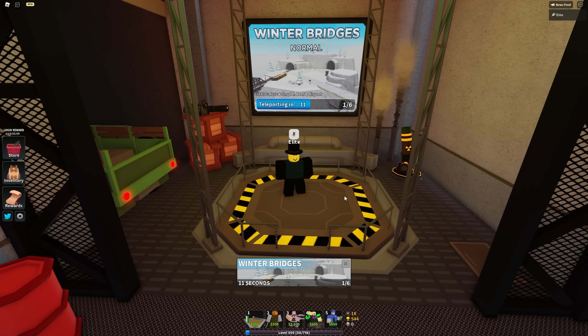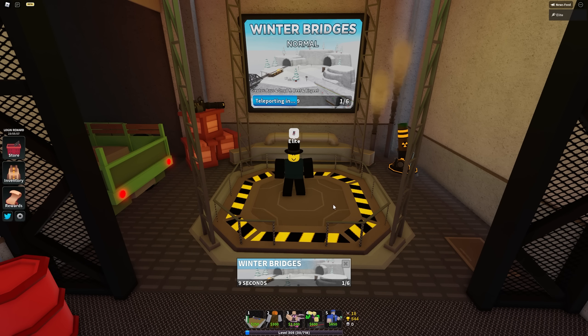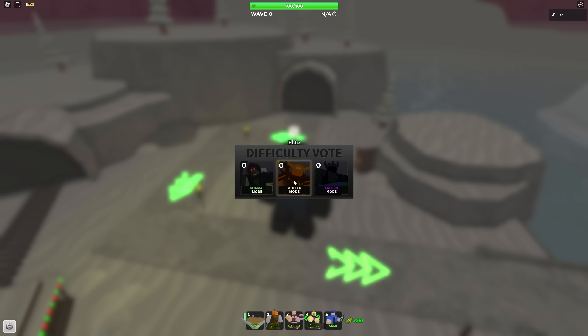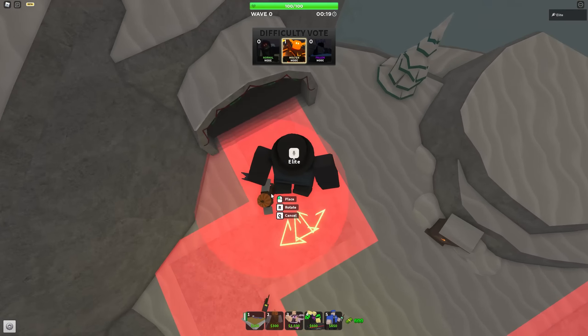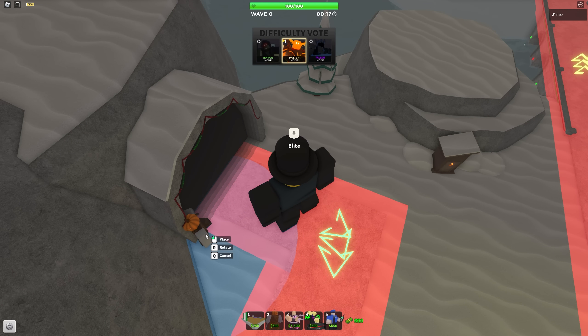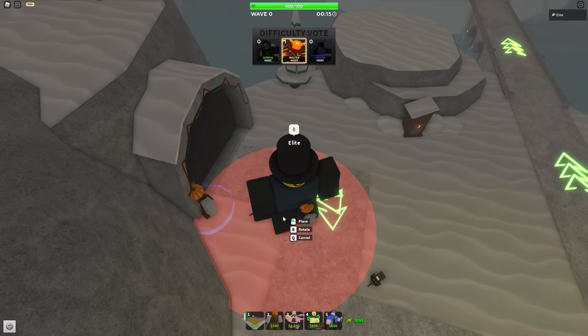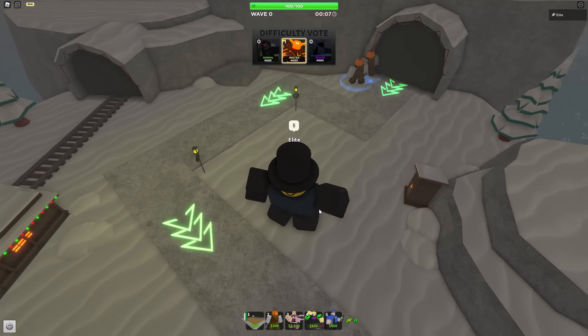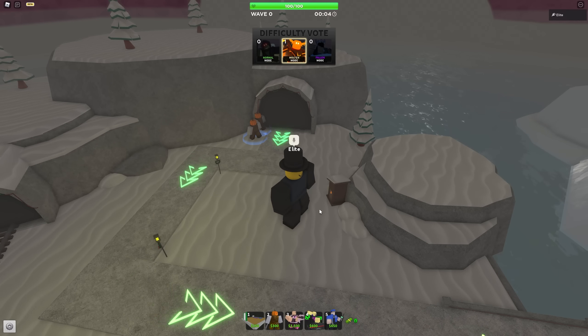Tower defense simulator speedrunning is now about 30 seconds faster. I'm going to be trying to beat the old world record on this map while explaining why the game goes so much quicker now. This isn't exactly going to be easy — I'm going to have to focus on a lot of things at once, because speedrunning and talking at the same time is not a great combination. As I said, 30 seconds faster — not exactly 30, but pretty close.